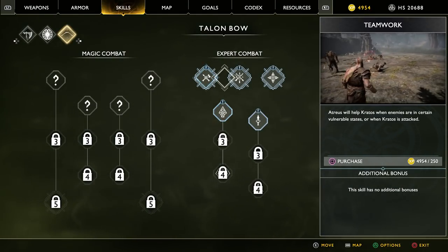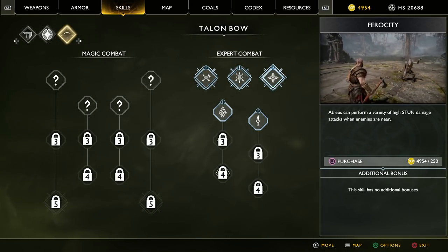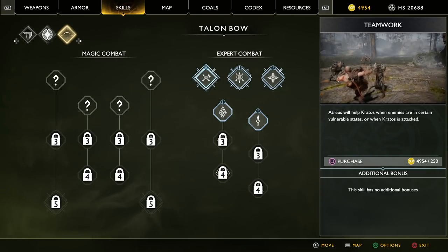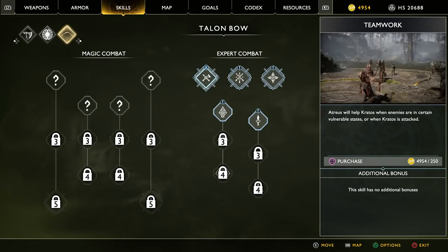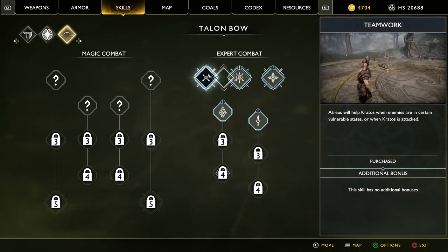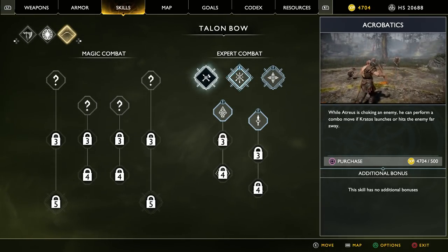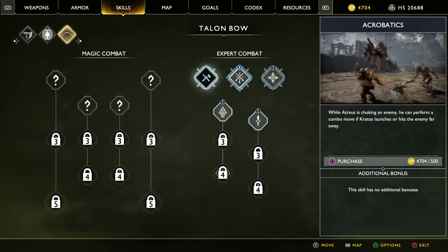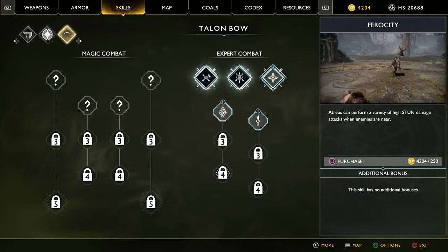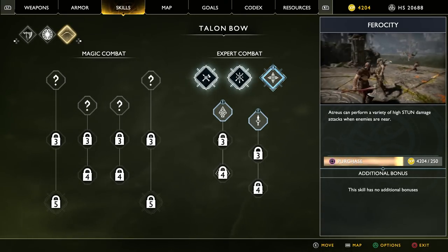Atreus is going to be getting better in the near future, so I should get these passives for him. The first one is Teamwork — Atreus will help Kratos when enemies are in certain vulnerable states or when Kratos is attacked, costing 250 experience. Next is Acrobatics — while Atreus is choking an enemy, he can perform a combo move if Kratos launches the enemy far away, at 500 experience. And Ferocity — Atreus can perform high stun damage attacks when enemies are near, costing 250 experience.